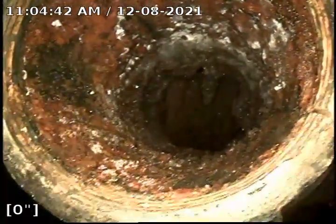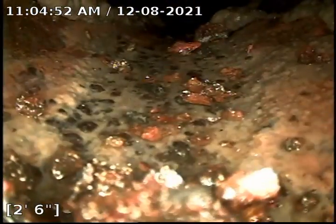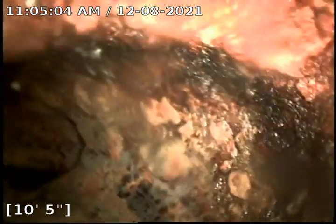Access to the side sewer is gained through a cast iron cleanout located in the meter bank room. We're in a cast iron side sewer. It looks as, you know, what it should look like as an apartment complex side sewer.